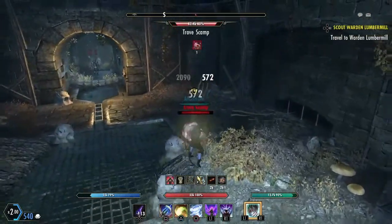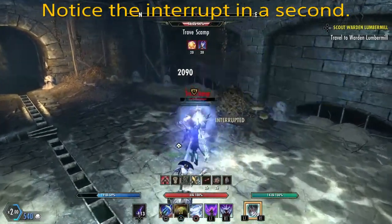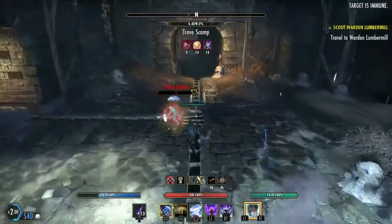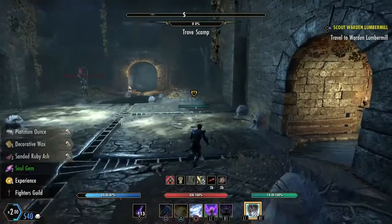The Trove Scamp came right when the boss did — this is going to be bad. And I got him — Scamp of Mayhem — and I got him without dying to the boss.